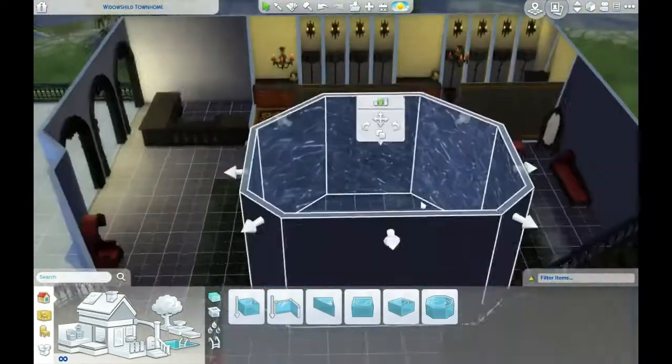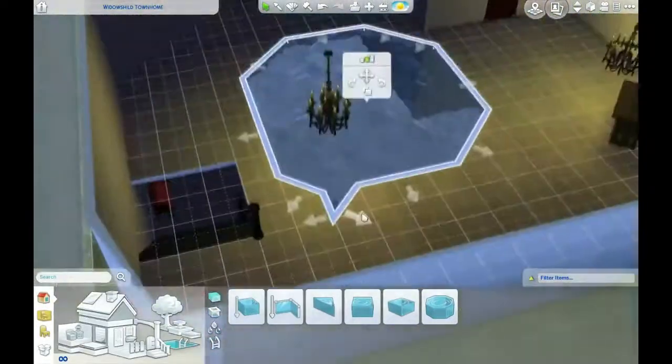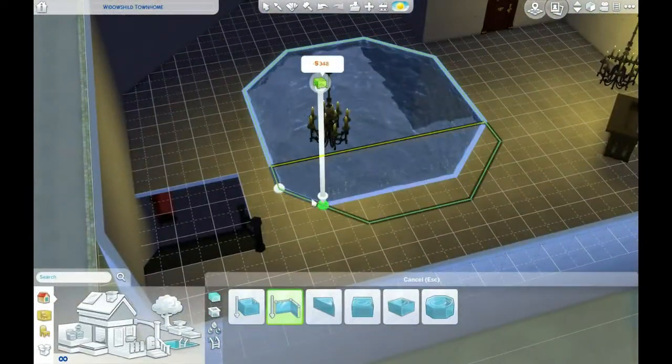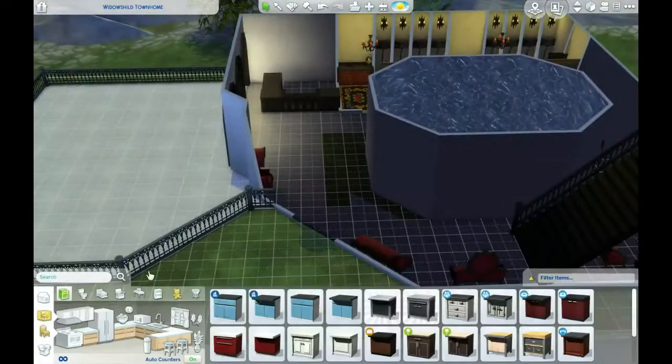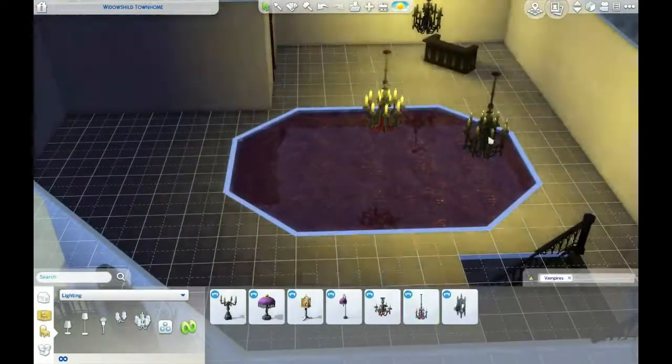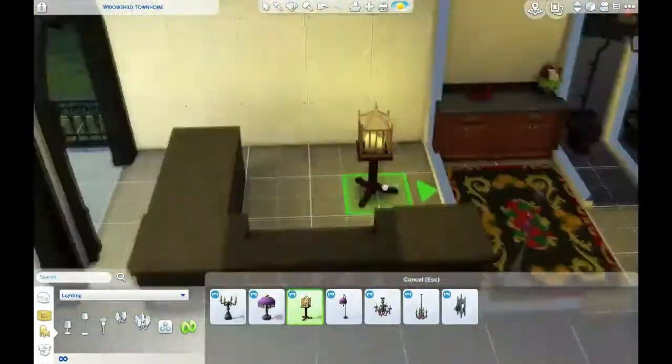I kind of fiddled around with that pool just a little bit. Figured a pool might be a nice fancy centerpiece to the room — make it nice and purple. Because if it's not water, what is it? And I was like, maybe it's bloody water, fake blood, or otherwise. It's a little bit different, so let's go with that.